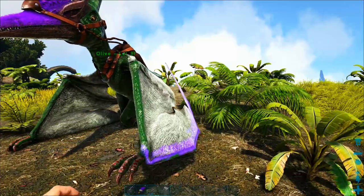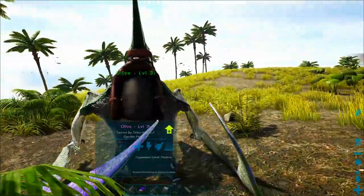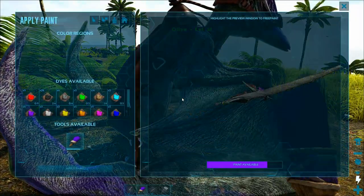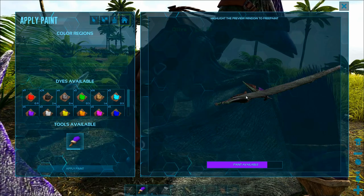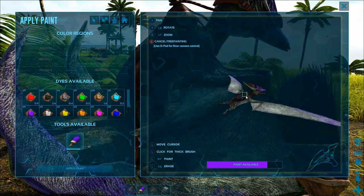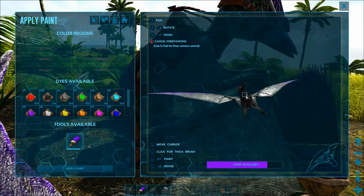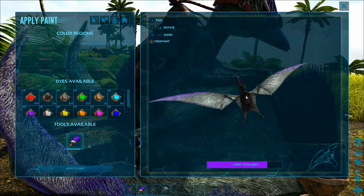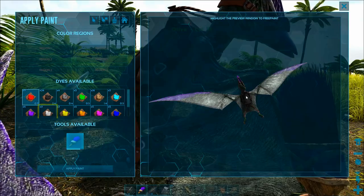We got a pteranodon saddle! That was pretty lucky because I want to teach you how to paint a pteranodon saddle today, and that's going to be really handy because it should be a little better than the current saddle we're using. So I went ahead and opened up this pteranodon again. And as you can see, we have a purple brush here. We've been using up some of the paint on the purple brush, and if you look at the bottom, it says paint available and shows the color of paint we're using and how much of that paint we've used up. Every time we use paint, that little bar will go further towards the left until there's no paint left.